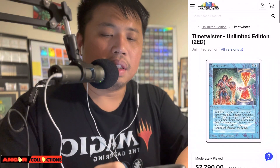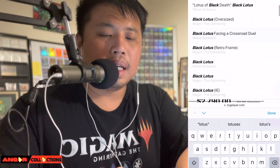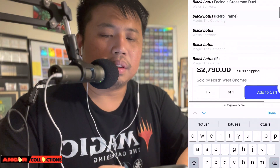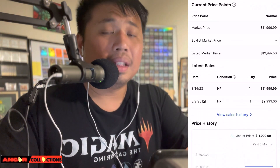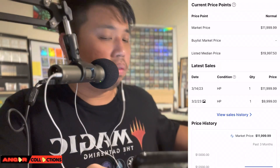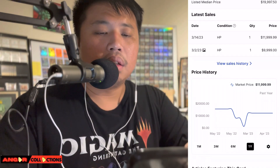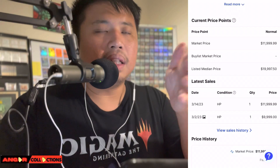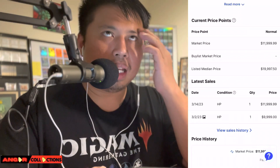Now for the big dog — Black Lotus. Not the oversize, not the retro frame. Let's check Unlimited. Alpha is $80,000 — wow, that's actually cheap. Unlimited: there's one damaged at $9,975. The last sold was March 14, HP — $12,000. We'll put $12,000. Checking one year, it's averaging around $12,000 HP. I think all these prices vary because it's really hard to pin down. I would never sell this amount of high-value cards through TCGPlayer — that is insane.